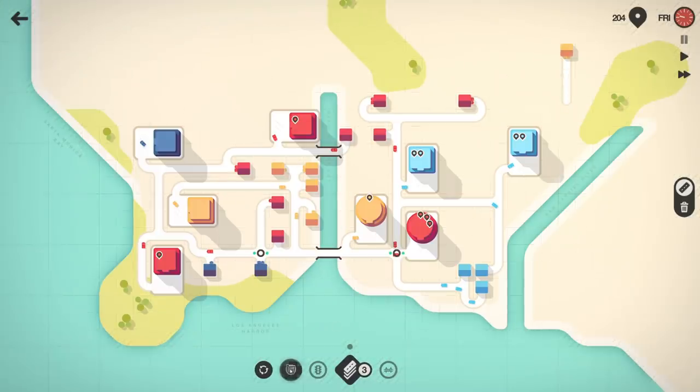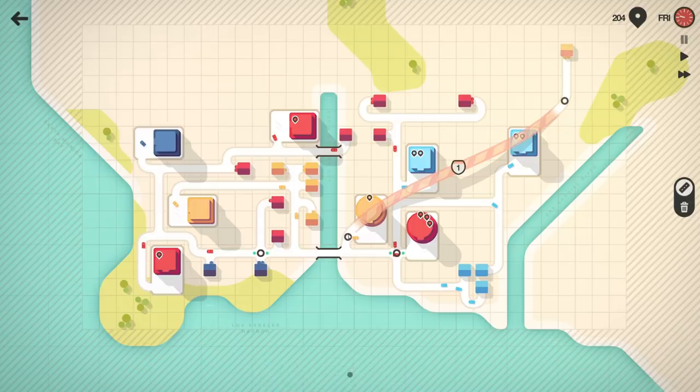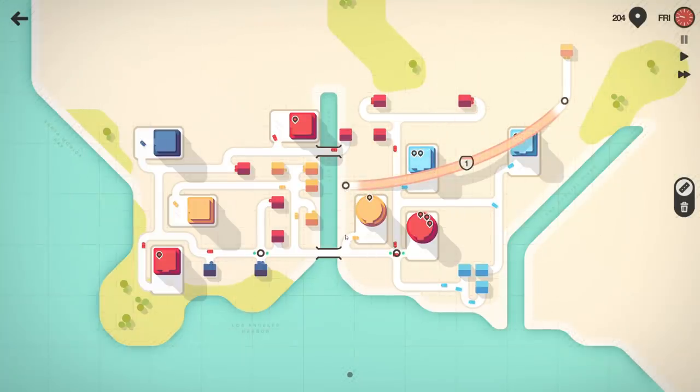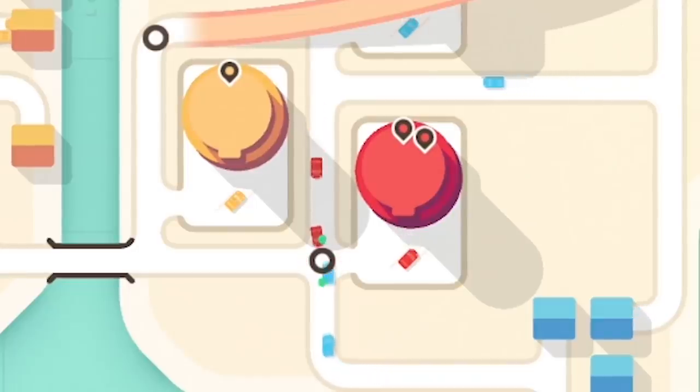We'll run a little road out here and attach a motorway to the end of it, then drag it across. I can connect directly like that — we'd run a motorway over the building. Maybe we'll run it into here and connect a normal road into it, running it like that. Let's resume and traffic should immediately start popping out.